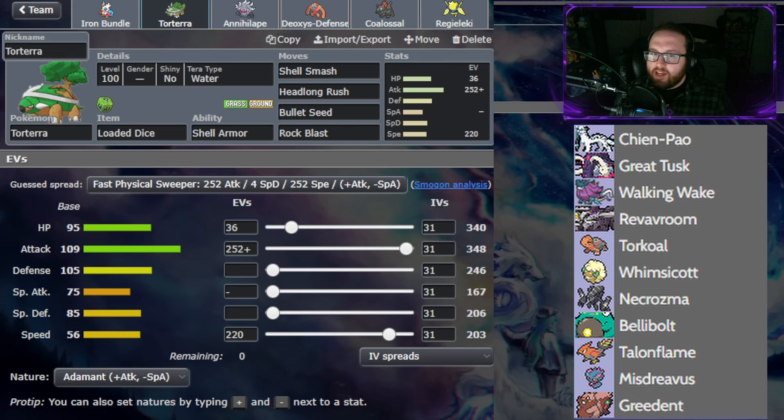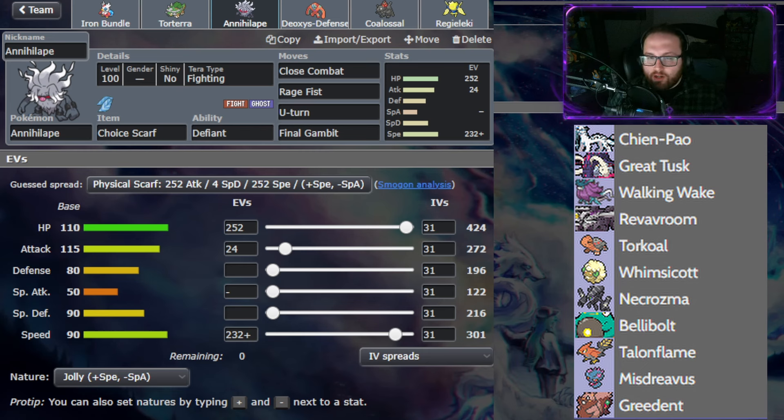Bringing Shell Smash Torterra again, rocking a pretty standard moveset with Loaded Dice, Headlong Rush, Bullet Seed, Rock Blast. We're able to run Adamant. This has enough speed to just outspeed Chenpao normally if it's Heavy Duty Boots or Choice Band or something like that. Bringing Choice Scarf Annihilape for the third week in a row, but this time I'm bringing Final Gambit. If it's a max HP Great Tusk, which is actually really threatening to my team, I'm able to knock that out or knock it down to about 5% or so. It has a little bit more HP than Annihilape does, but enough speed to outspeed a Great Tusk with a Booster Energy or a Protosynthesis boost, and the rest of my EVs just went into attack. Needed that max HP to be able to do as much as I can with Final Gambit.